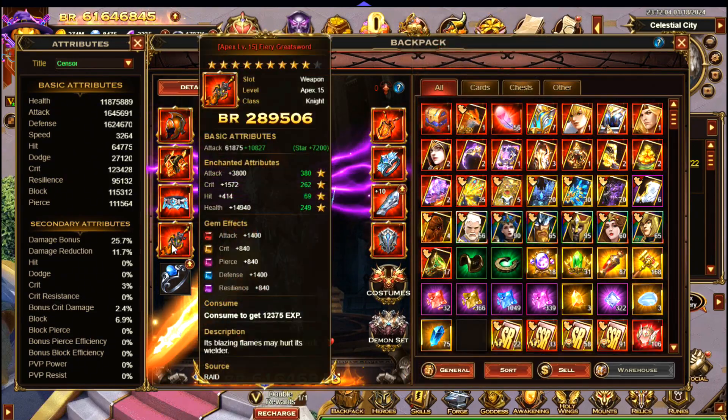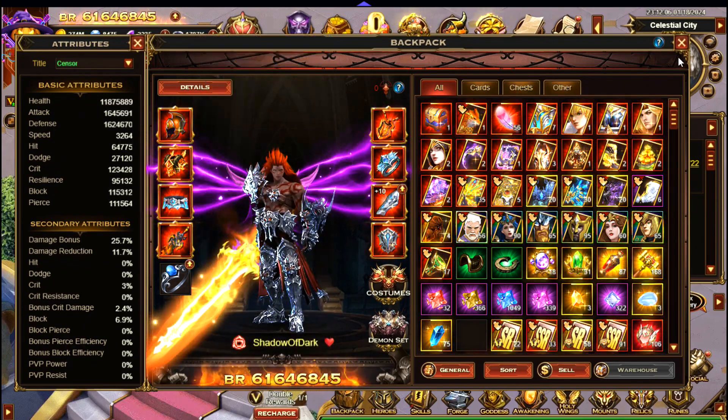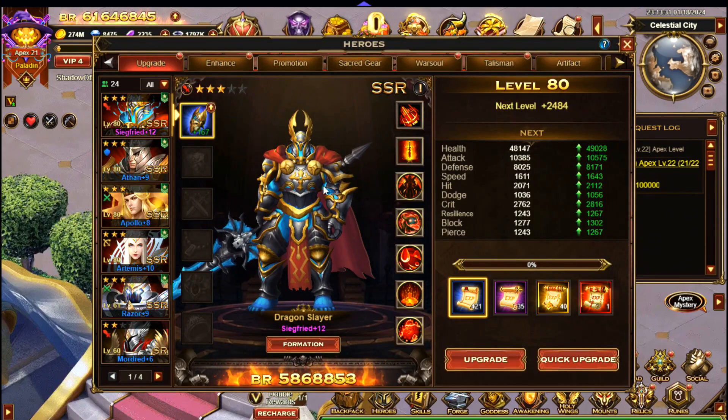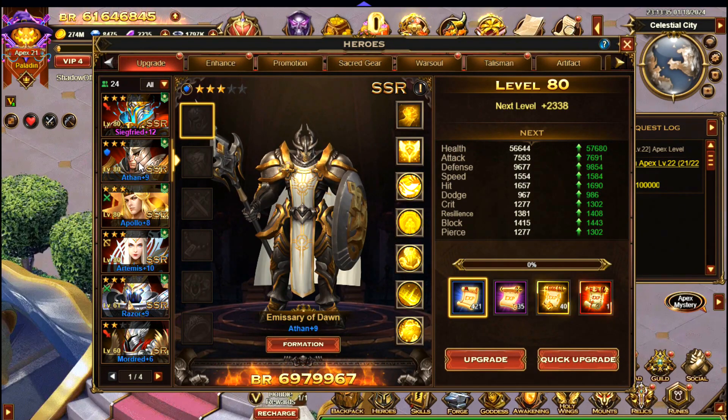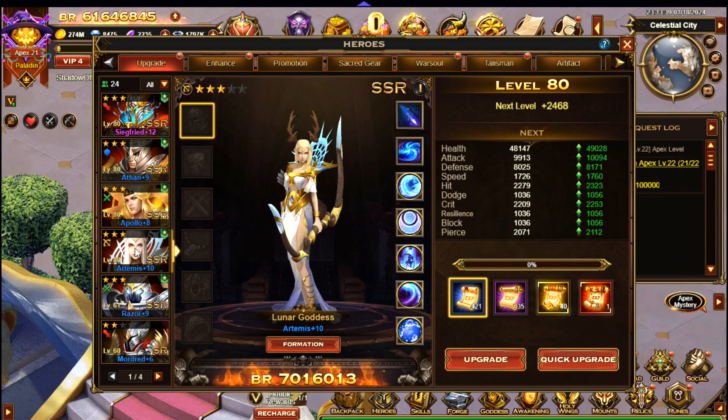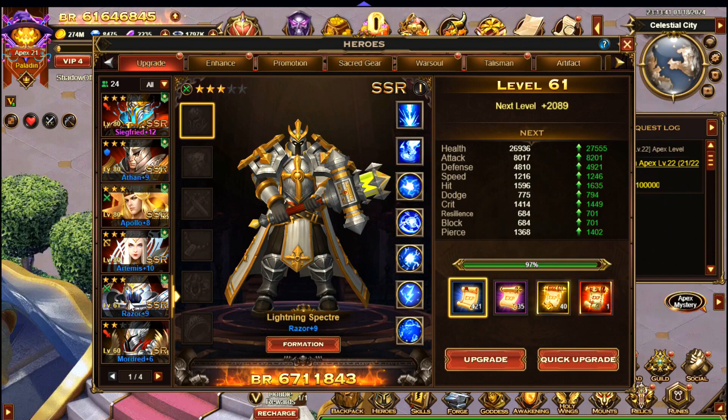The shield and the weapon are the most important. I don't think heroes matter too much when trying to do as much damage as possible — they generally don't do that much damage. I'll just bring up the heroes page anyway. I use Siegfried, Aethan, Apollo, Artemis, and Razor.